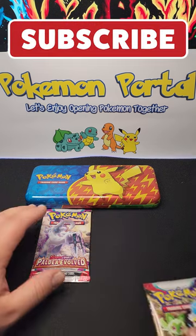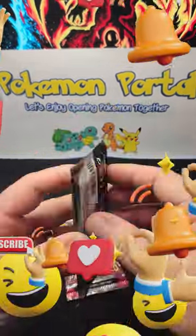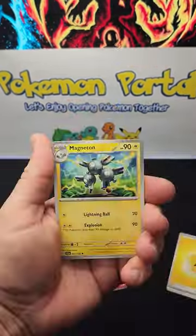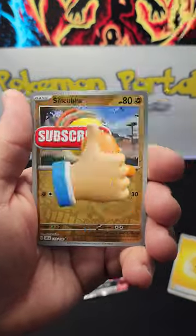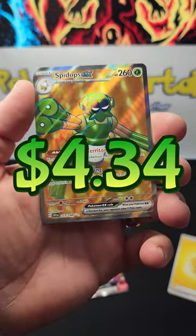Let's go ahead and see what's in the packs. We'll open up Scarlet Vault first. We got a 3.0 Trainer reverse, and we have the Spide Ops EX.